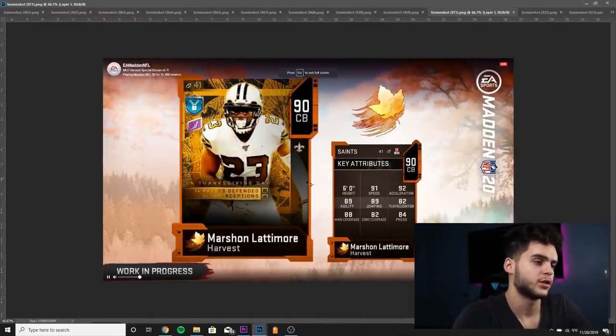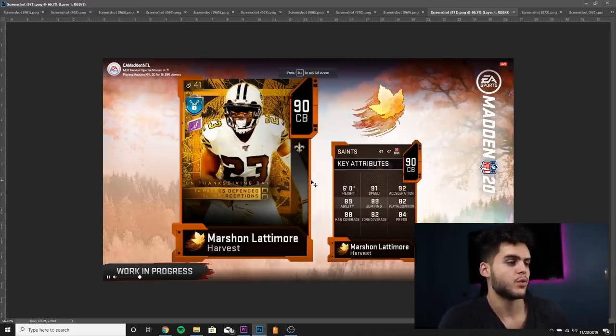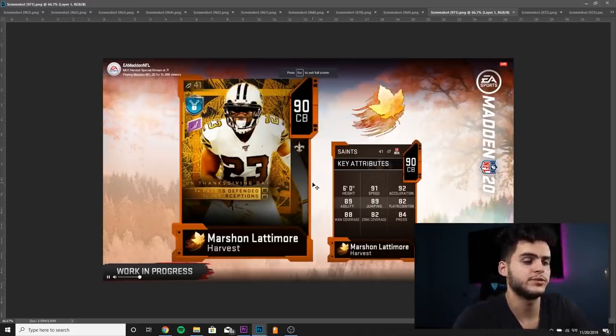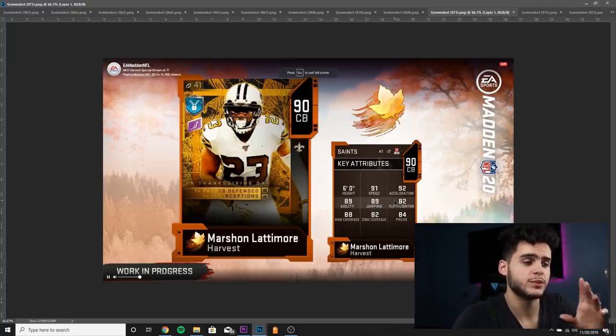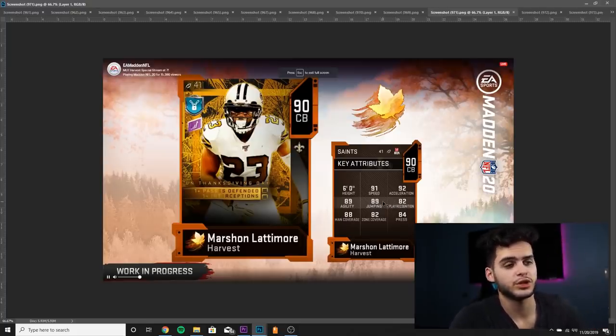Marshawn Lattimore, 90 overall cornerback. His objectives are one pass defended and one interception. If he deflects a pass or breaks up a catch he gets a plus one overall, and then an interception gets him another. He's got 91 speed, 92 acceleration — if he gets his 92, his stats will be pretty insane speed and athleticism wise. But his zone won't hit threshold most likely, and his press zone is too low for my liking — I do not recommend this card.